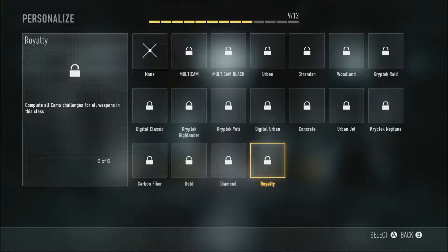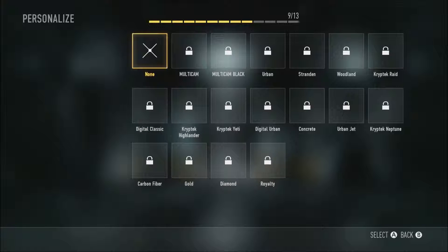So there you go, guys - that is how you get Royalty and Diamond Camo quite a bit quicker if you just aim for the challenge-based camos. Really hope you guys enjoyed the video and that it helped you. If you figure out a way to get the camos faster, post it on YouTube and I'll make a video and shout you out for finding it. Thanks a lot for watching - if you leave the video a like and subscribe, that would be really much appreciated. I'll see you guys in my next video.